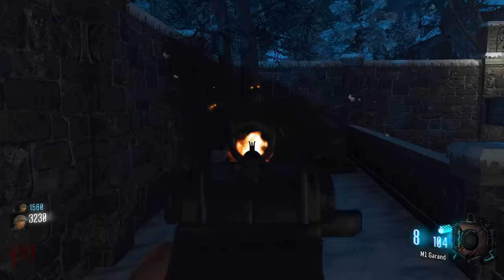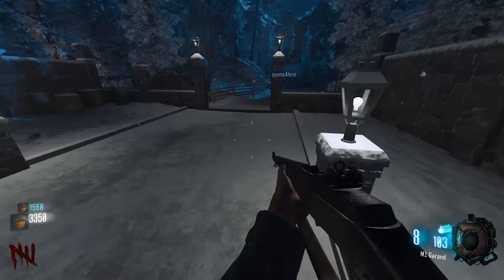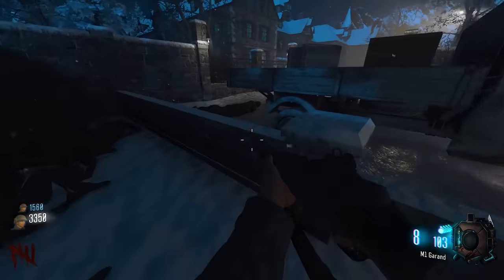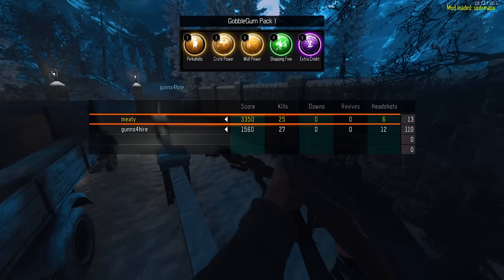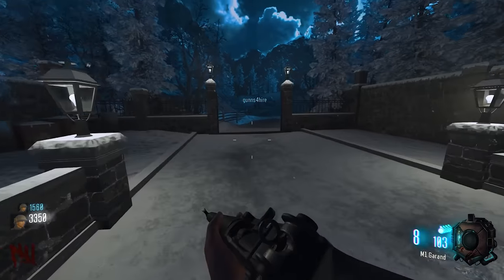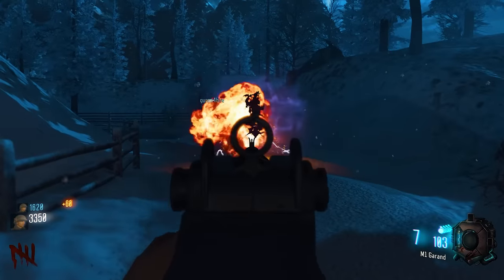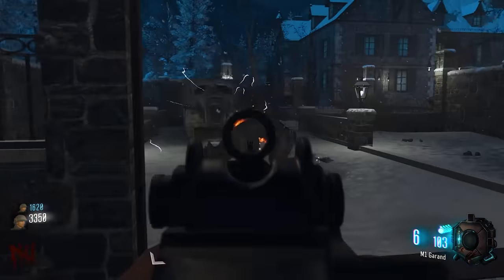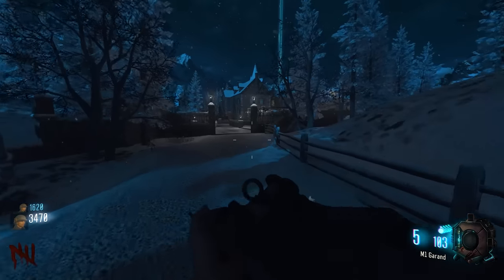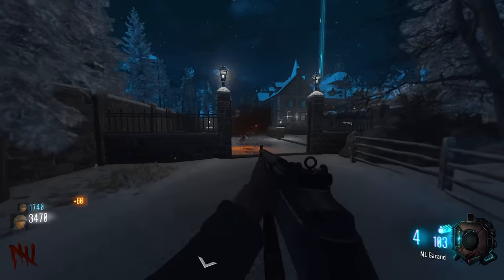One player discovers they can actually jump over the wall and run around. The zombies came out at the end of that area. They confirm this is likely a first-time playthrough of this map, which they love — coming across new maps once in a blue moon is a treat.